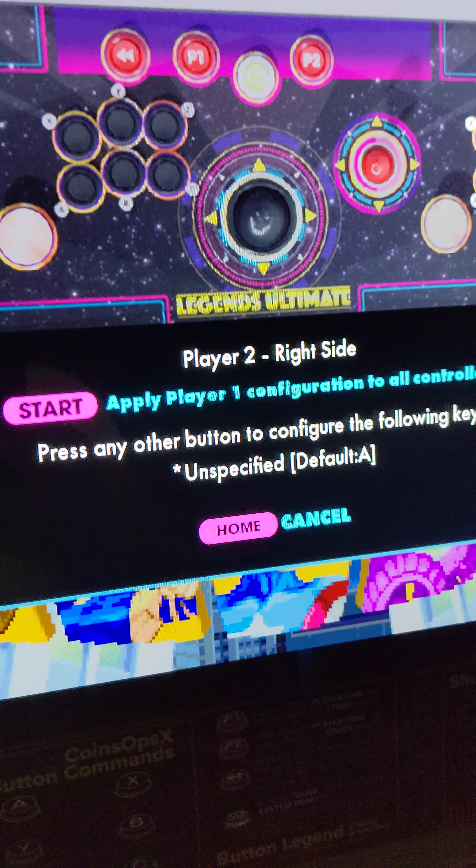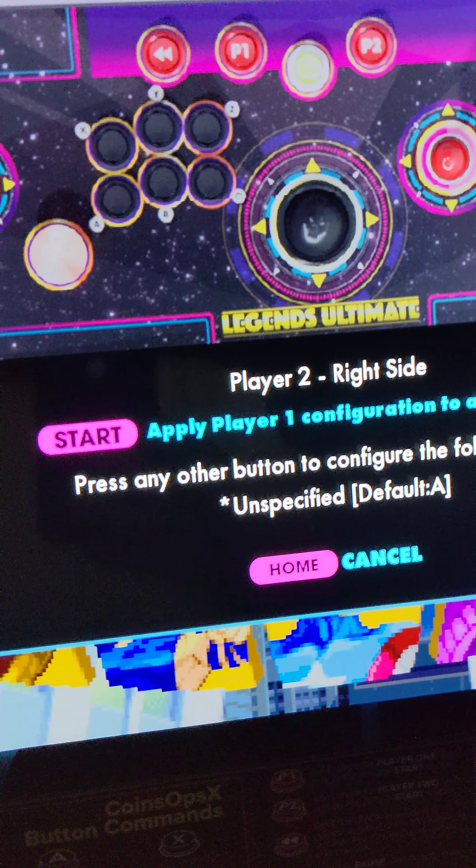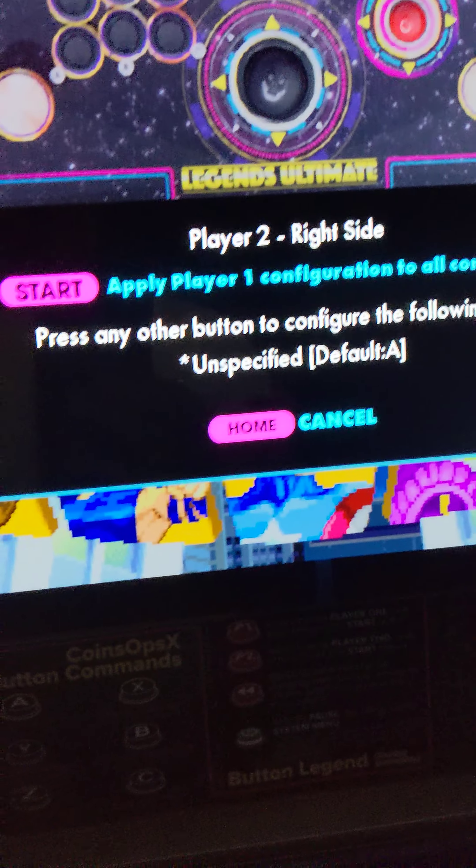Player two right side now — it's going to ask you to do player two. If you want them to do it differently, do them differently. If you want them exactly the same, just hit the player one button start, and it'll save player one's configuration to player two's.